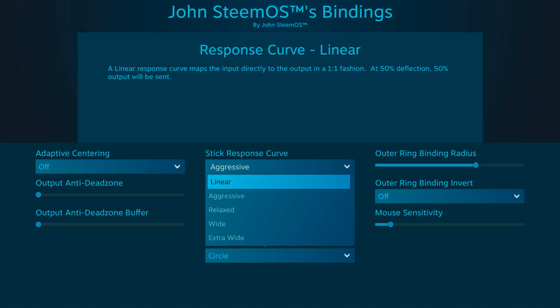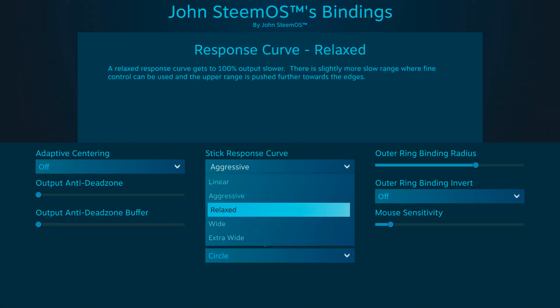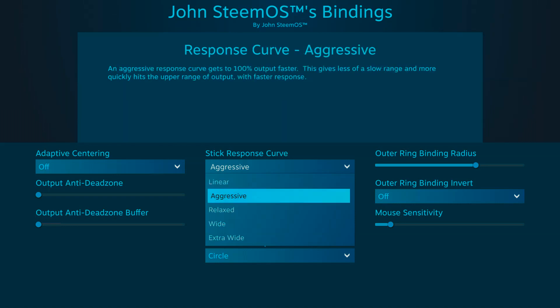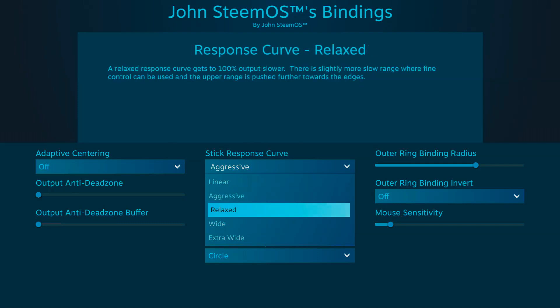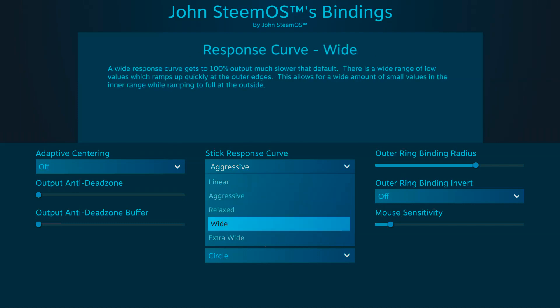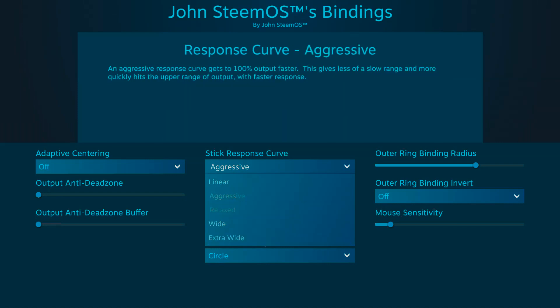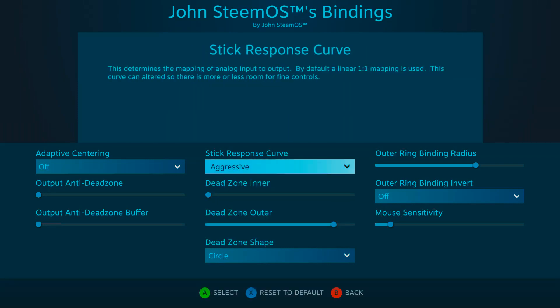The stick response curve seems to be working better than the other options, although the time it takes to reboot a game doesn't give me an adequate impression on the differences between linear, aggressive, or wide. Judging by the explanation box, linear treats the right pad like a traditional analog stick — starting in the center, the input ramps up the closer you get to the edge until we reach 100% output. Aggressive causes us to reach that 100% output faster than relaxed, and wide and extra wide seem to have a bigger radius where values less than 100% are given.